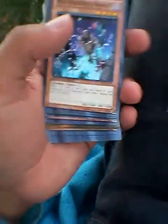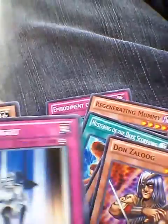Alright, I got... Embodiment of... whatever it's called. Regenerating Mummy. That card. That card. Danzo.